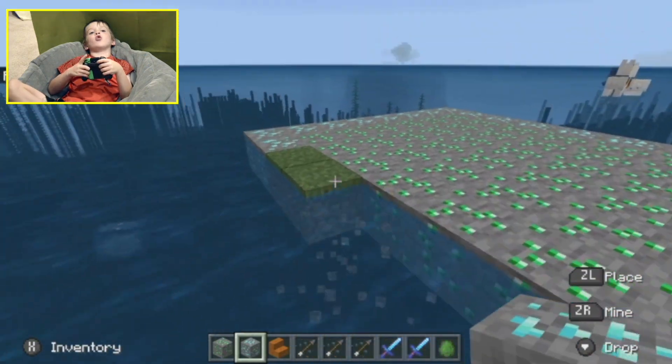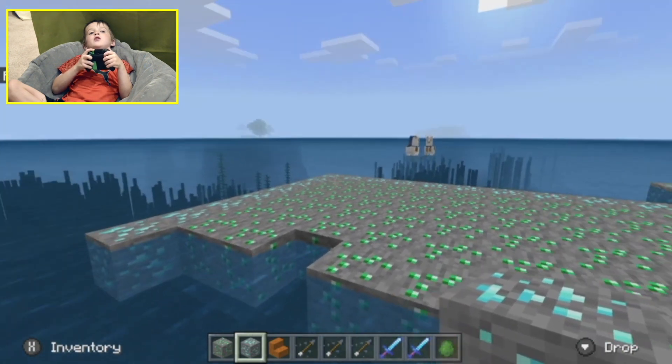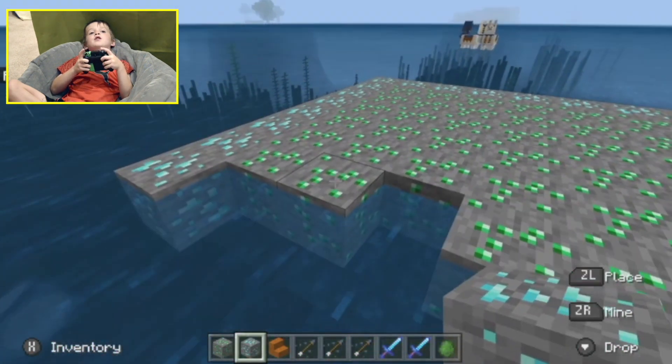This is Emerald. If you don't know what Emerald is, it's a thing you can trade with. And villagers love it.